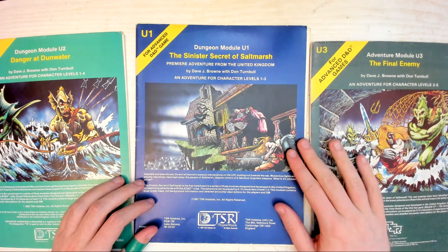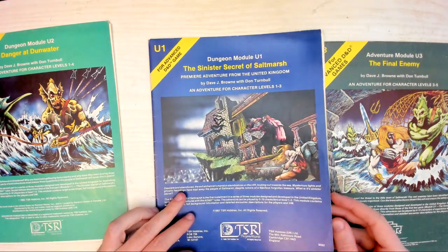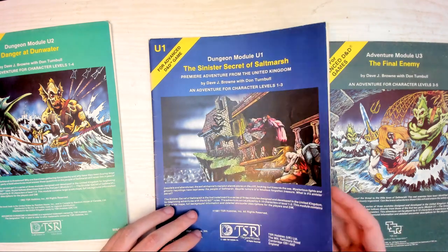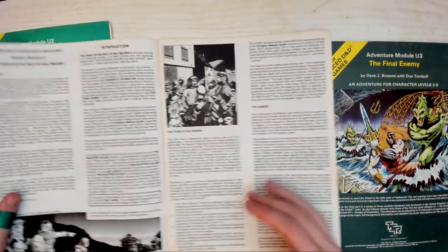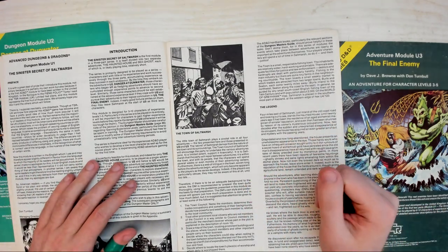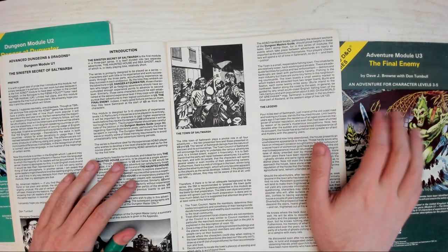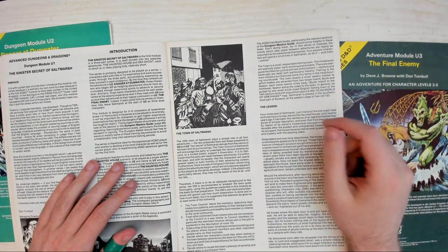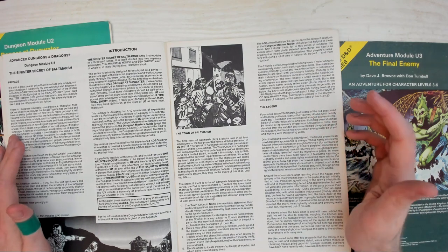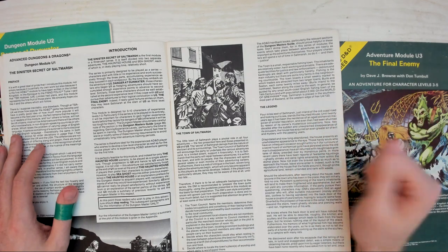The first module, U1, is all about uncovering the secret of an abandoned mansion overlooking the sea just outside of town. It's often called a Scooby-Doo adventure — there's a mystery to solve, and there's plenty of twists and turns along the way that keep the players guessing. U2 and U3 focus on different locations nearby. U2 is intended to be about diplomacy and forging alliances between the aquatic races of the Azure Sea and the people of Saltmarsh. U3 is a scouting mission, where you gather intel for your new alliance against their shared enemy. They deliberately kept 2 and 3 low-level adventures, so you can't massacre your way through them or use high-level magic to tip the scales. They reward careful players — if you go in guns blazing, you're going to get yourselves killed.